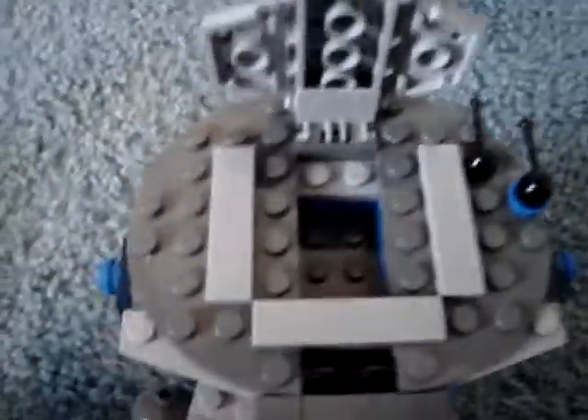The top opens up — just enough room for a droid to stand there, not really anything else. There are flick-fire missiles on the other side as well, and a decal with the Confederacy symbol.